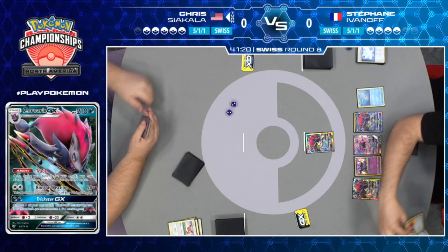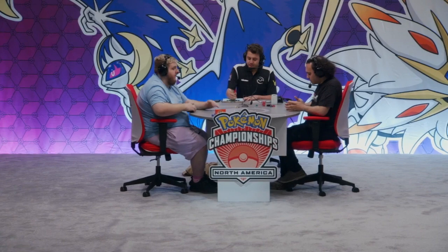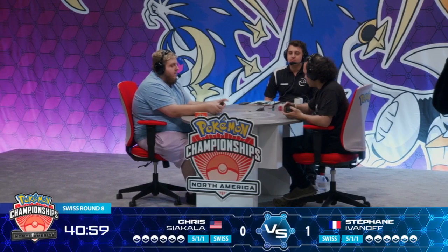It's just how the matchups have played out historically, especially once you have Alolan Muk in the mix to disable all of their abilities. Chris is just going to scoop this one up and say, 'All right, I'm not winning this one. Honchkrow has betrayed me. Let's move on to game two.' In a spot like that where your opponent just gets everything they needed and you didn't get what you needed, you chalk it up to 'these things happen.' As long as it doesn't happen again in the next two games, we're going to be okay.